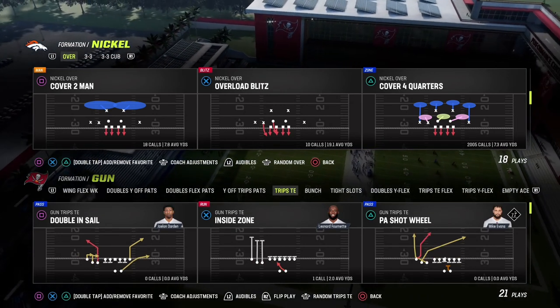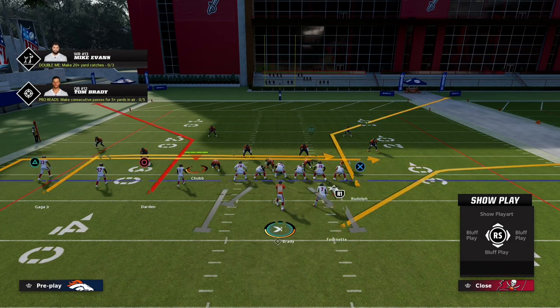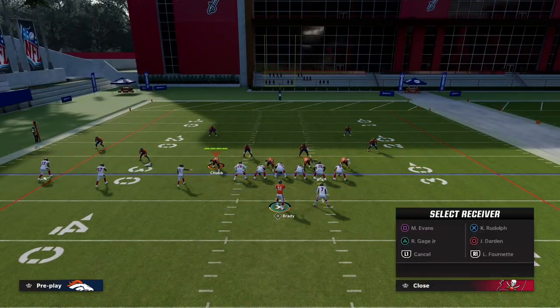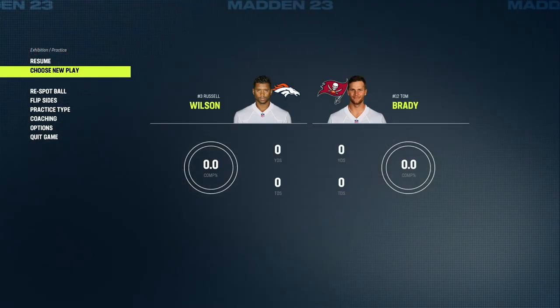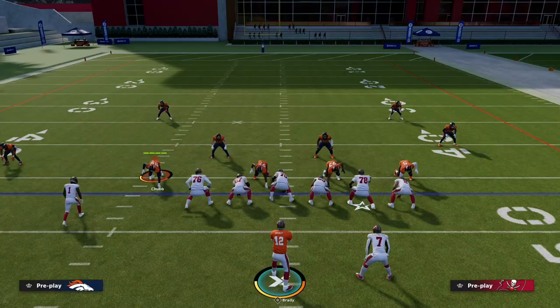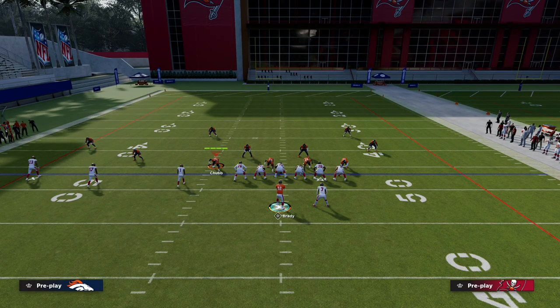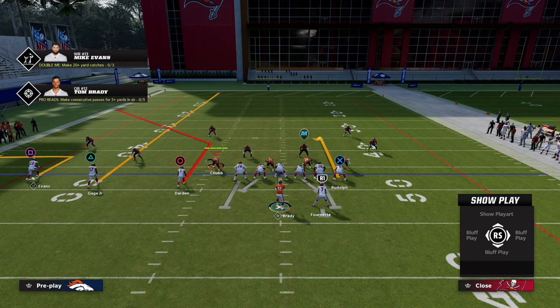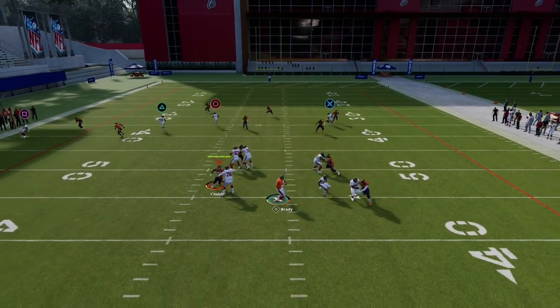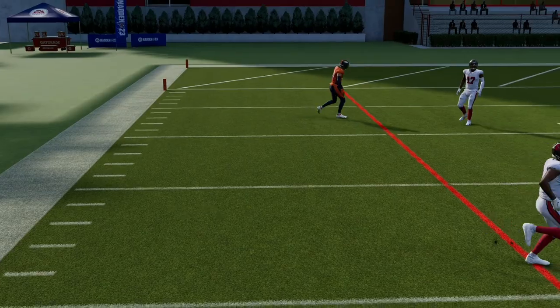One of my favorite ways to beat cover four quarters is, from left to right: an out route, a streak, and a corner route. On the other side of the field I like to put a curl on my tight end, which I think distracts the other quarter and ensures it'll work. The main concept is out route, streak, and then the circle receiver on the corner route with the curl. What will be wide open against cover four quarters is Darden on the corner route, as everything will match to the inside.